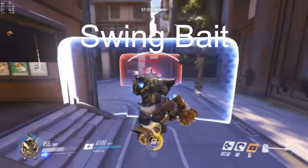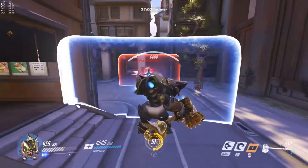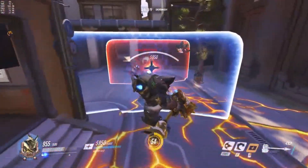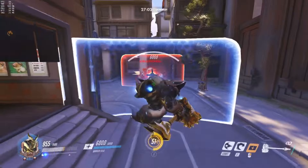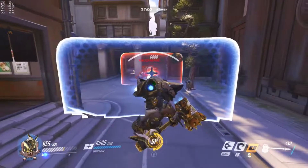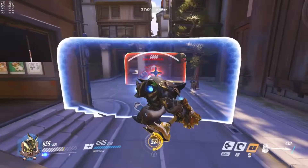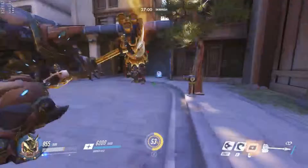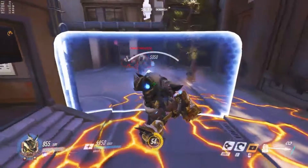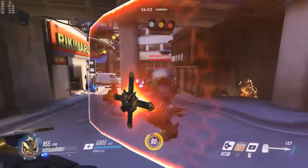Be careful — if you know the opposing Reinhardt has charge, then the smart thing to do is swing bait it. The first thing you do is swing animation cancel into your shield. Watch in slow-mo: you'll see the swing start coming out, but you can right-click instantly into your shield, which is quick enough to block any Reinhardt ult animation. It is the fastest animation Reinhardt has and it can save your life and your team.